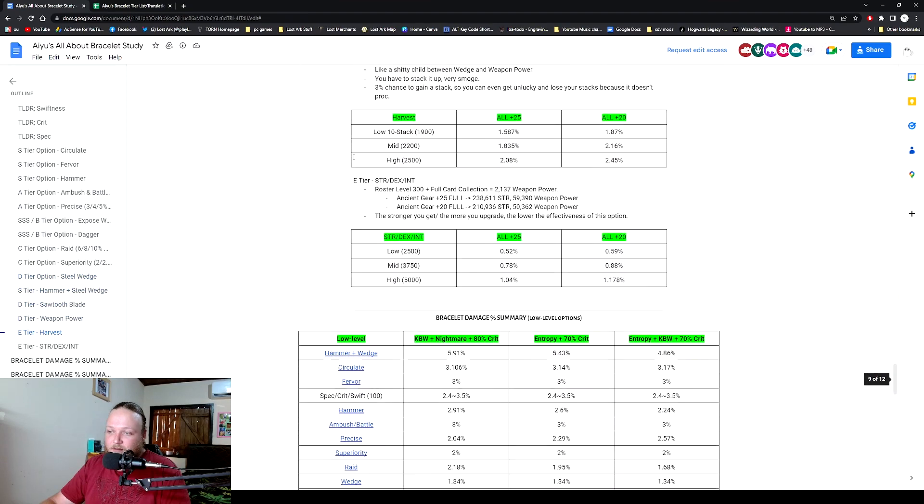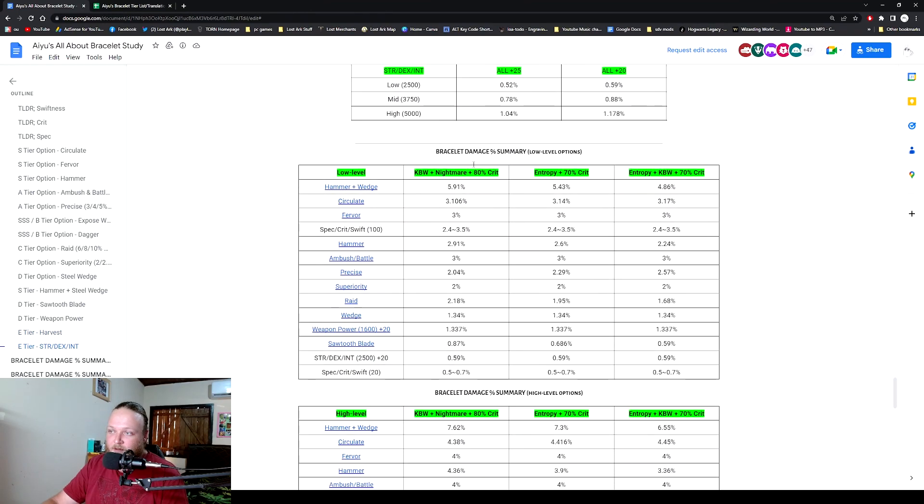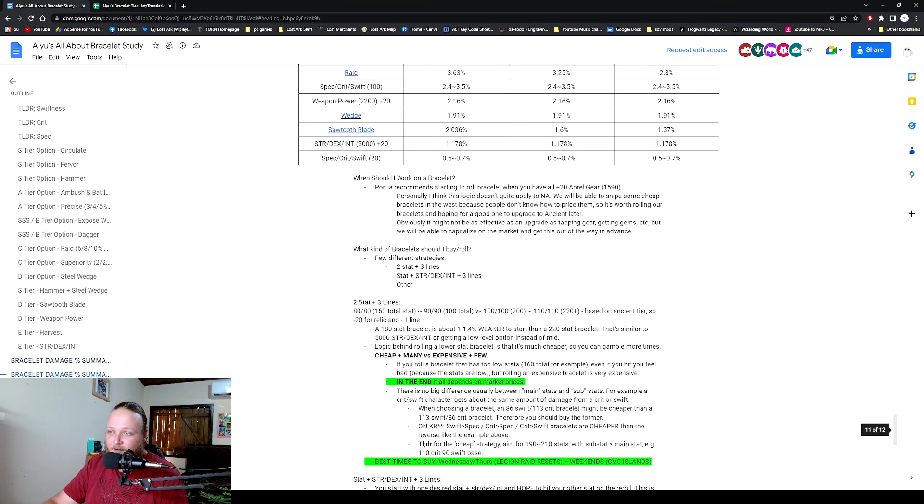A lot of work has been put in by these guys. For the main stat rolls — strength, int — low roll is between 2500 and 3700, mid is above that, and then high roll with percentages. The bracelet damage summary shows scenarios like keen blunt weapon plus nightmare at 80 crit versus hammer plus wedge circulate fervor. They also recommend when to work on bracelets — once you get to plus 20 braille gear, which is around 1590.